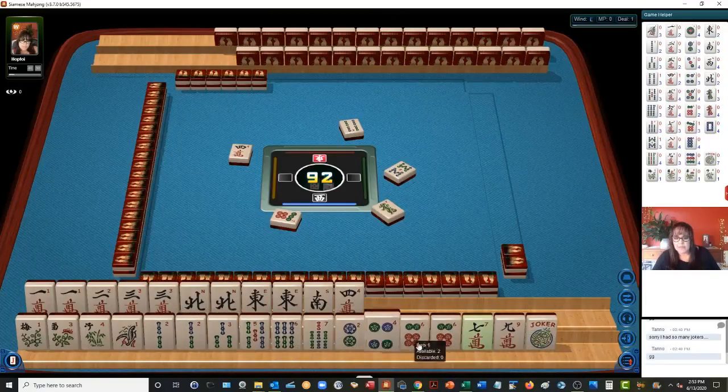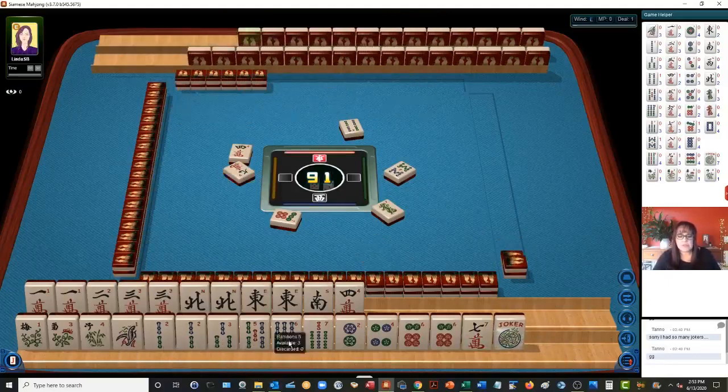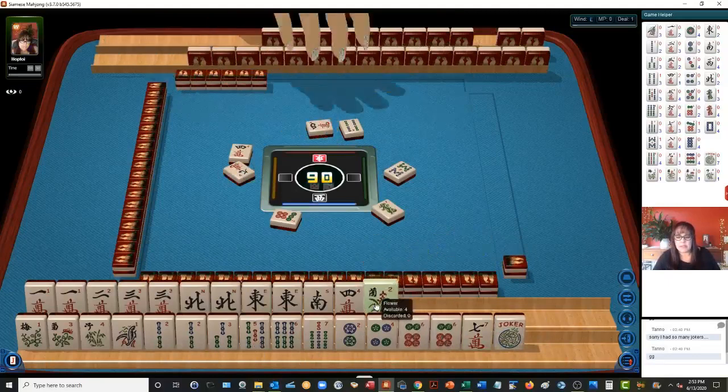We have to discard something. Five, seven, nine potential. One, two, three, four — okay. Let's let the nine crack go. We have to make a choice somewhere. Let's focus on consecutive run with bams, I think.